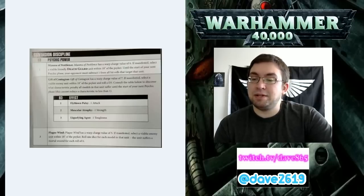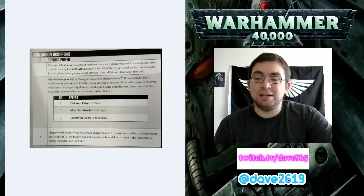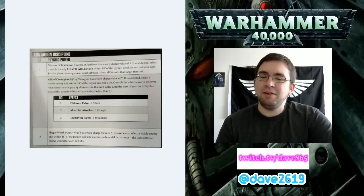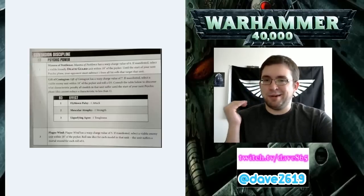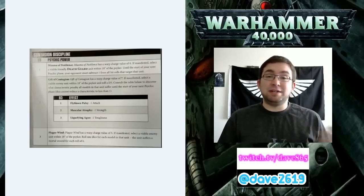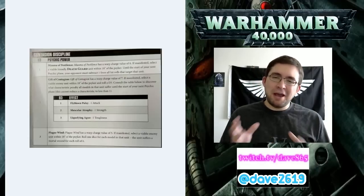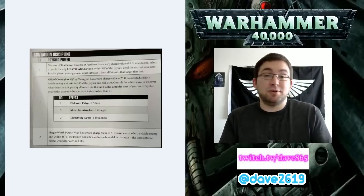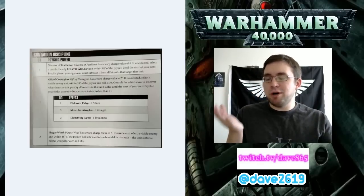At number 3, Plague Wind has a Warp Charge value of 5. If manifested, select a visible enemy unit within 18 inches of the Psyker. Roll 1 dice for each model in that unit - the unit suffers a mortal wound for each roll of a 6. Not as good as it used to be, but psychic powers in general have taken a bit of a hit. It's a whole new edition, so we can't expect things to be the same. Everything got a lot cheaper though, so what are we expecting?